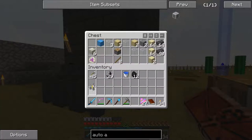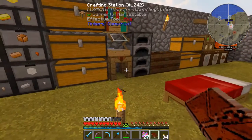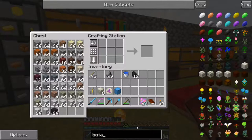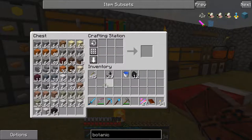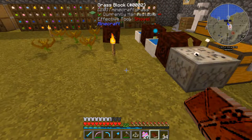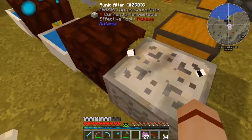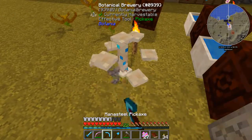So we're going to craft a botanical brewery and some mana glass vials. This is everything we need for our botanical brewery: a brewing stand, six living rock, a rune of mana, and a block of mana steel. So we click this - and now watch, we're going to lose that rune of mana. Just like I said, if you craft it you lose it; if you use it in the rune altar you get to keep it. I'm going to put this down here for the time being.